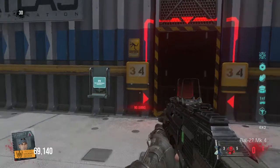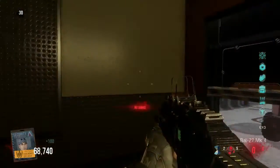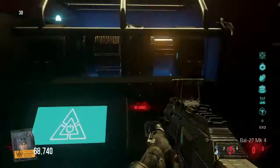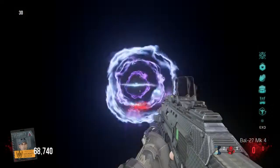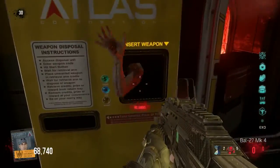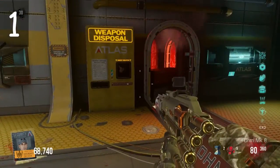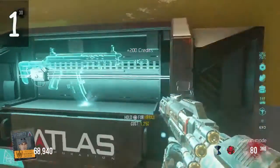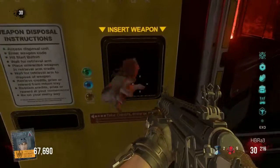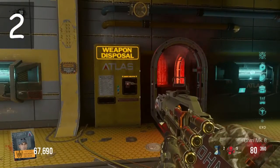For this part of the easter egg, we're going to set up a fishing cane by collecting three specific items that the zombie hand coming out of the wall is going to give you. The zombie hand gives you those items if you give it weapons — any weapon will do. I suggest giving it cheap weapons, like the weapons that come from the wall.